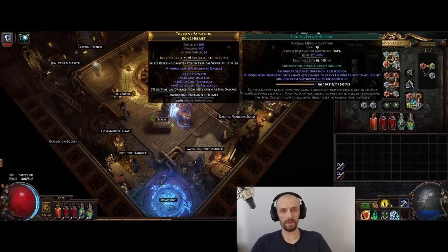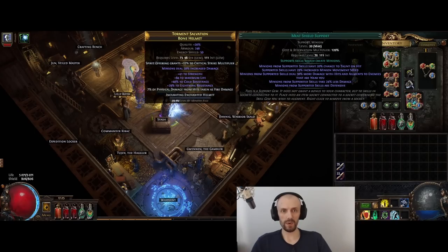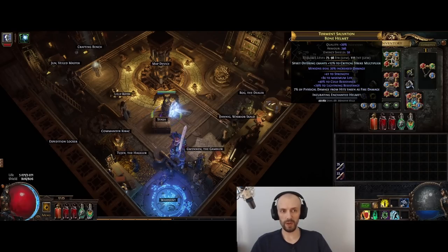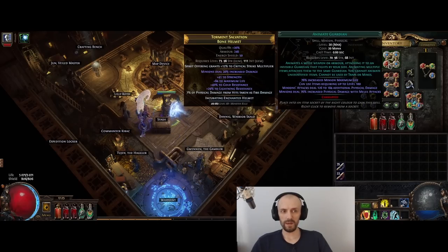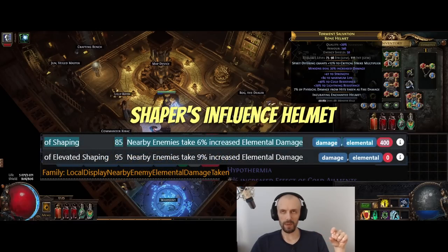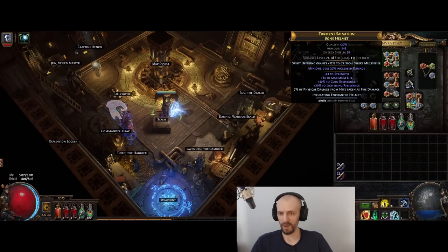If you're running out of mana, you can select the life mastery that makes the skill cost life instead of 30% of mana cost — that can also help early on. The Animated Guardian is linked to Feeding Frenzy because I can't have any other minions so I have to use Feeding Frenzy somewhere. To counter the aggressiveness I'm also using Meat Shield and Minion Life. Ideally you could get a level 21 Animated Guardian with an Empower for increased maximum health. You could also craft a minion helmet for plus two to minions to boost the Animated Guardian, or a Shaper's helmet with nearby enemies take increased elemental damage.